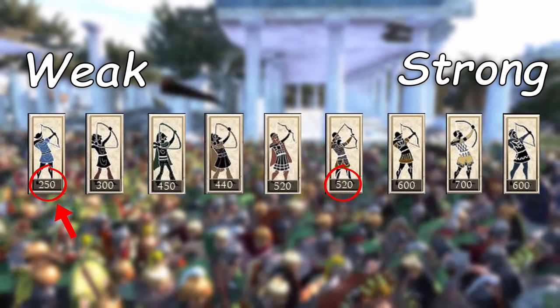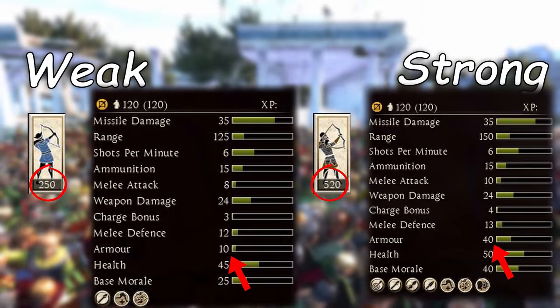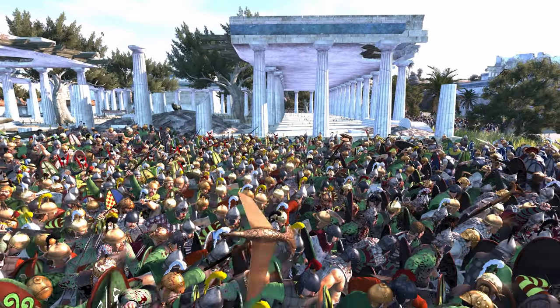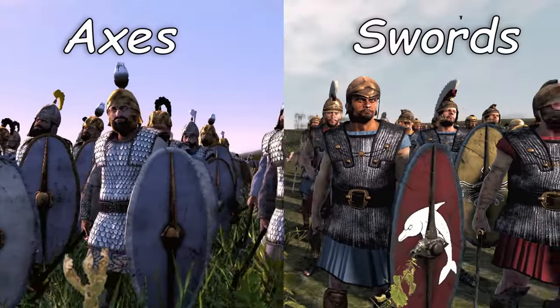You spend less on your archers this way. Most archers have around the same missile damage, because when you spend more money on a stronger, more expensive archer, you mostly get more armor, longer range, better melee combat skills, and a little bit of extra damage. When you're tanking the enemy shots, make sure to minimize losses by always showing your shielded side to the enemy.